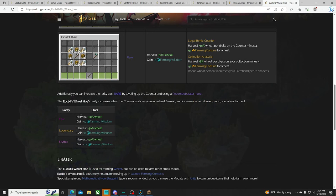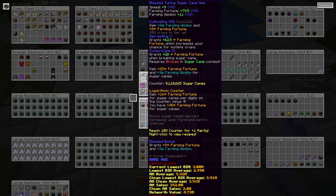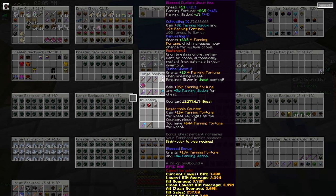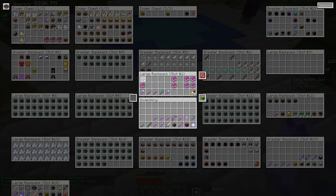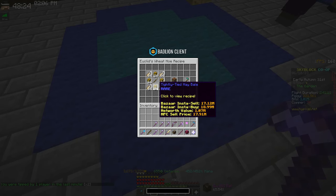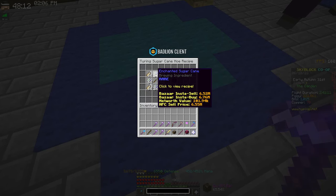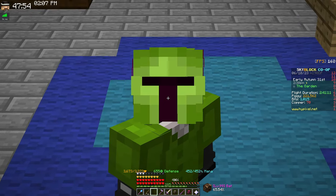The hoe's rarity also upgrades based on how much you've farmed with it. For example, my Euclid's Wheat Hoe is Epic rarity because I've farmed 12 million wheat, while my other tools are blue, all under 10 million counter. Every extra digit in your counter is an extra 16 farming fortune, and you can get rarity up to Mythic — but that requires a Recombobulator and 100 million count. Upgrade costs vary: the Wheat Hoe needs a full stack of tightly tied hay bales (a quarter stack is 19 million), the Potato Hoe needs 4 stacks of enchanted baked potatoes, Sugarcane needs 4 stacks of enchanted sugarcane, Carrot needs 4 stacks of enchanted golden carrots, and Nether Wart needs mutant nether wart. If you're going for a billion counter on each crop for Skyblock levels, it's worth it.